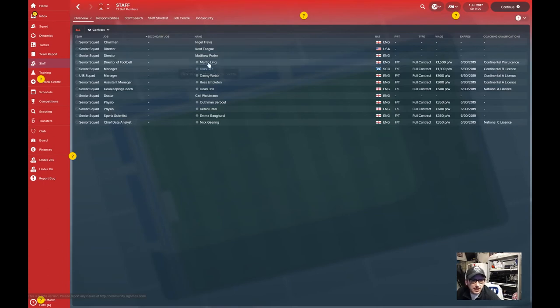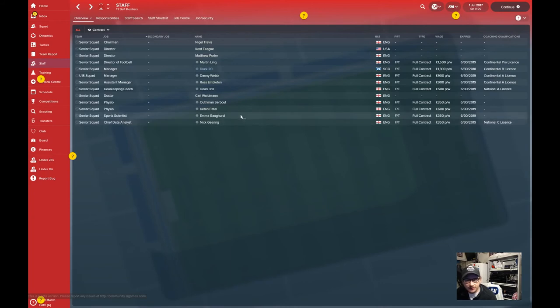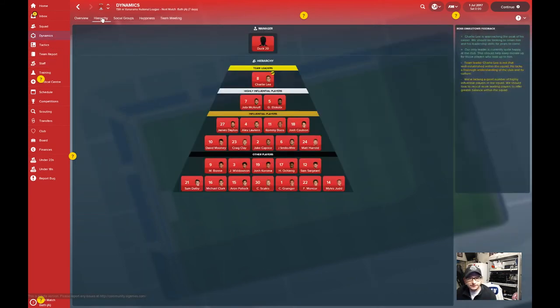I've got Director of Football in Martin Ling, who's been ex-manager at Leighton Orient on a number of occasions. I have an assistant manager in Ross Embleton, a couple of physios, a sports scientist and chief data analyst. I don't think I'm going to add to this - I just want to keep a hold of what I've got. I've noticed in a couple of demo run-throughs of FM18 that keeping a hold of staff is quite a task. Looking at squad dynamics, Charlie as skipper leads the way, with Joby McAnuff and George Alcobie not far behind - their experience is critical for Leighton Orient's chances to get out of this situation.